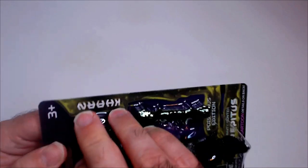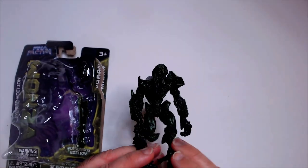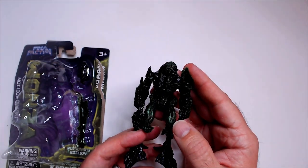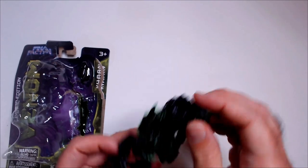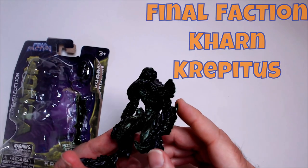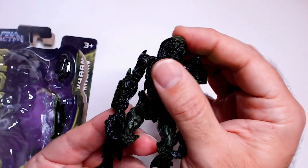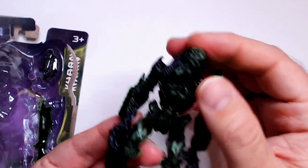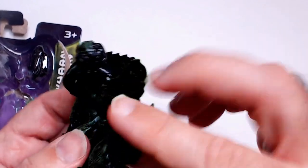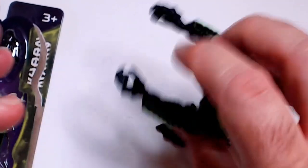Let's pop it open here. Alright, so this is the limited edition, or elite edition of Final Faction. I think Kryptus is a reissue — usually a reddish color, still with green I think. This guy has some kind of techno-organic dreads. His head moves, that's cool. Nice lot of detail on there for a Dollar Tree action figure.